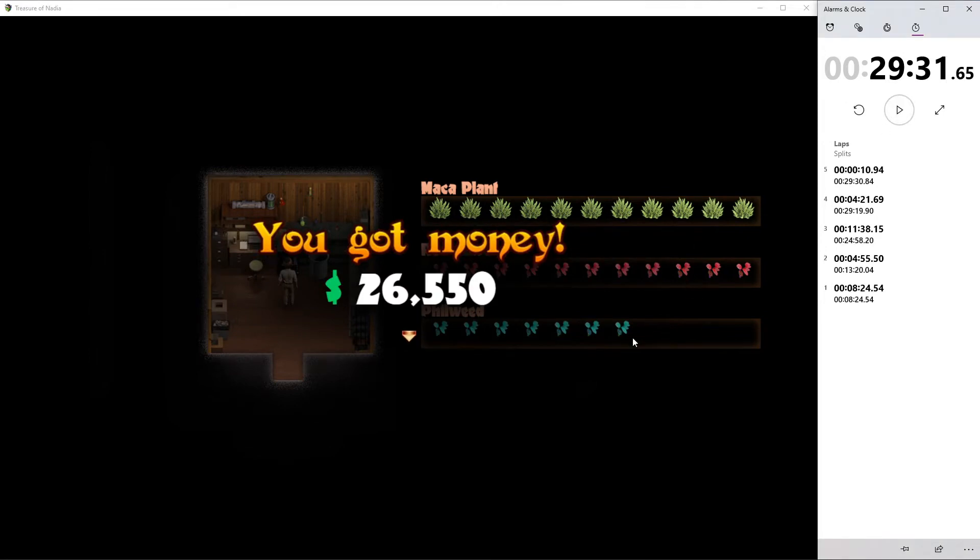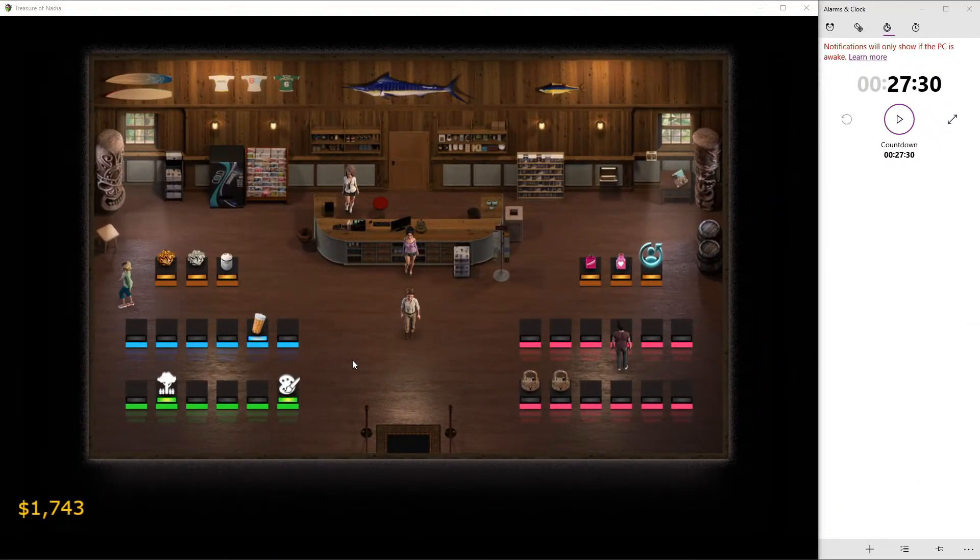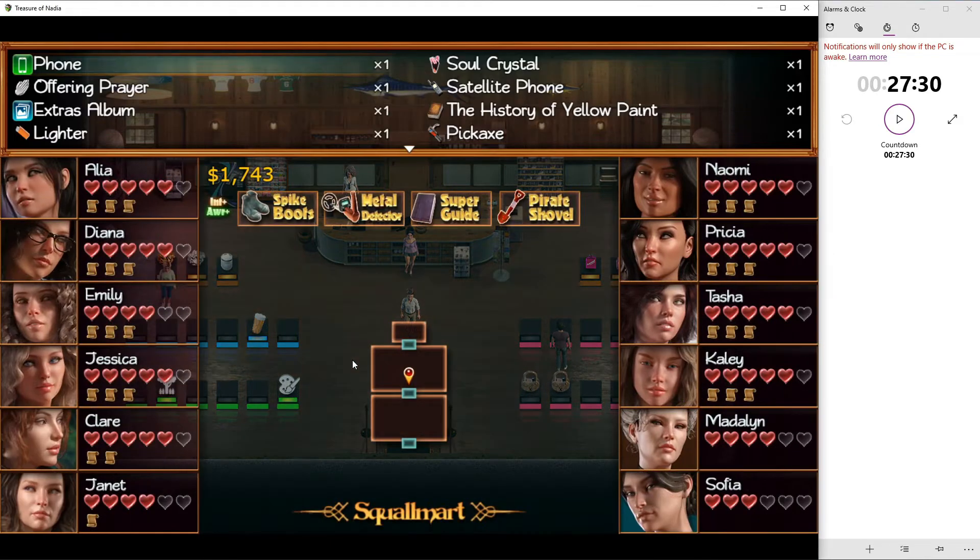That Oil Method took about 29 minutes. So I gave myself 27 and a half minutes for the Talisman Method — one, because I made a couple of mistakes while crafting, and two, I wanted to give myself enough time to get back from the new location to the Squall Mart in the same kind of region. I want to keep it under 30 minutes, so it's a nice fair comparison.